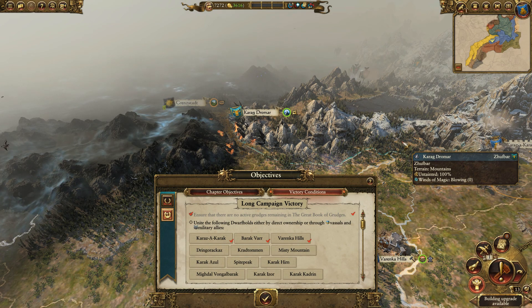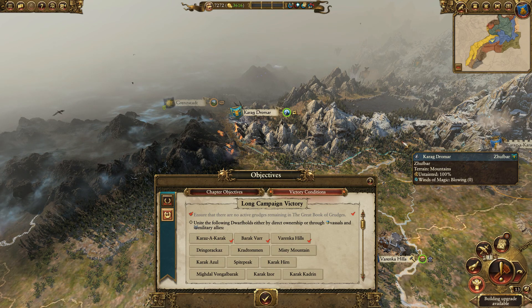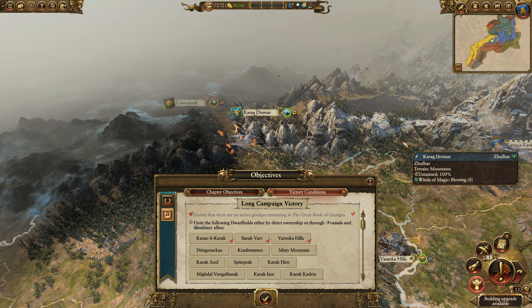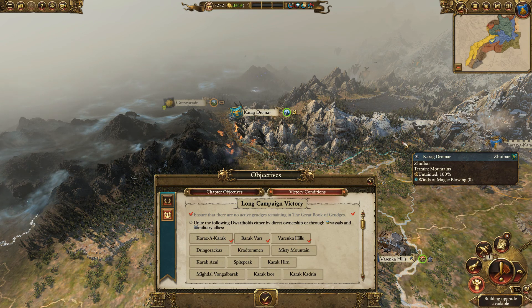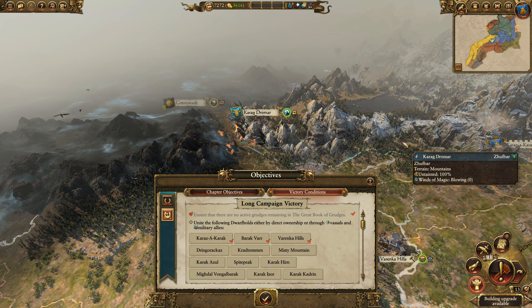Howdy howdy, Suedilo here and welcome back to our next installment of Improving Total Warhammer. This will be a short one, but I think one that's directly in line and really dovetails with the work they've already been doing in the Mortal Empires campaign — and something I'd really like to see them expand on in the next game, and possibly even as an update to the current campaign. That's really taking the idea of traits and expanding it to other aspects of the game.